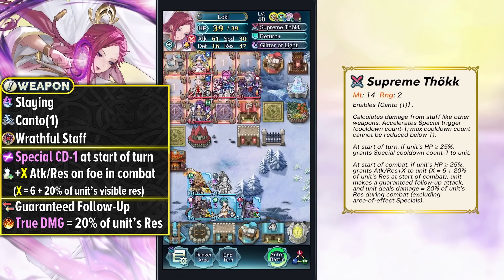For her weapon she has Supreme Thork, which has Kanto 1 built in — helpful in Summoner Duels — along with Wrathful Staff built in and reduced special cooldown. She also gets essentially the Pulse Up Blades effect, which is better than Time Pulse because even if your special is not at max cooldown you get that pulse effect every turn. She'll have a pre-charged Glitter of Light around turn 2. She also gets extra attack and resistance in combat based on 20% of her visible resistance plus 6, and because she's a slow unit she gets a guaranteed follow-up attack and true damage based on 20% of her resistance.